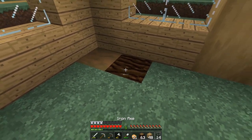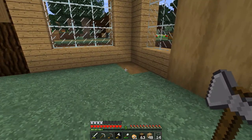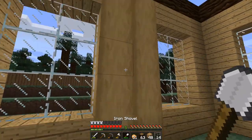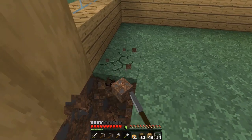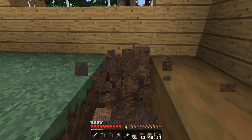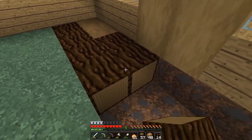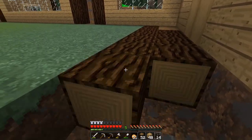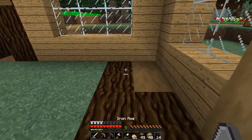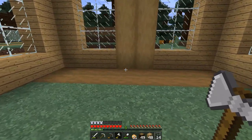I'm debating if I want to do something with these just because these stripped spruce logs look actually really neat. To get these, by the way, if you don't know, you just right click on an actual log and it strips all the bark off. I think that could look really nice with the spruce since we're using oak here - just to put a line here, a couple lines. It'll be more expensive than if we were just using planks, but I think it could look really nice.